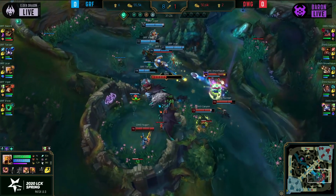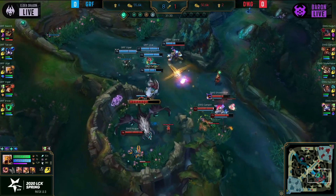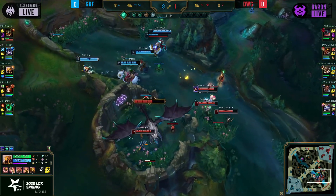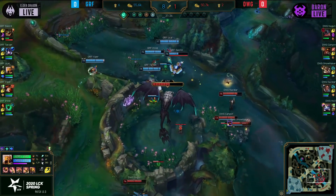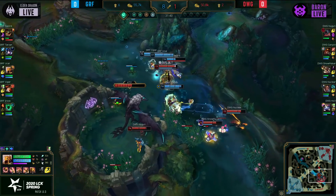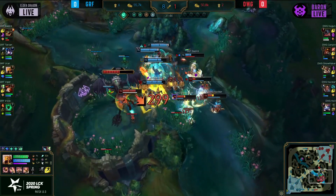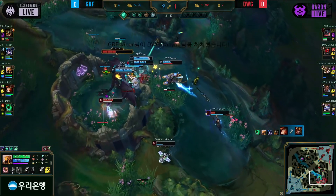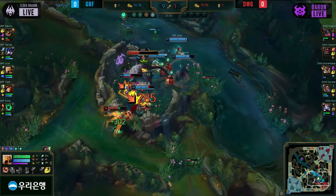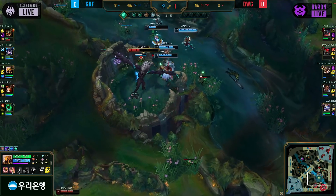Nogari thinking about when his time to engage is going to be. Yukal — if they're all stacked up like this, it's going to be his time to shine. This is real dicey. They're all stacked up, and if everyone just goes in, they can't just stand their ground. That's exactly what Tarzan saw as well. Canyon's going to dive in. Shurima Shuffle is going to be used just to get rid of Canyon. Showmaker is going to get out, but he's only limping. Griffin make the intelligent choice — they're just going to take the Elder Drake because it's given to them on a silver platter.